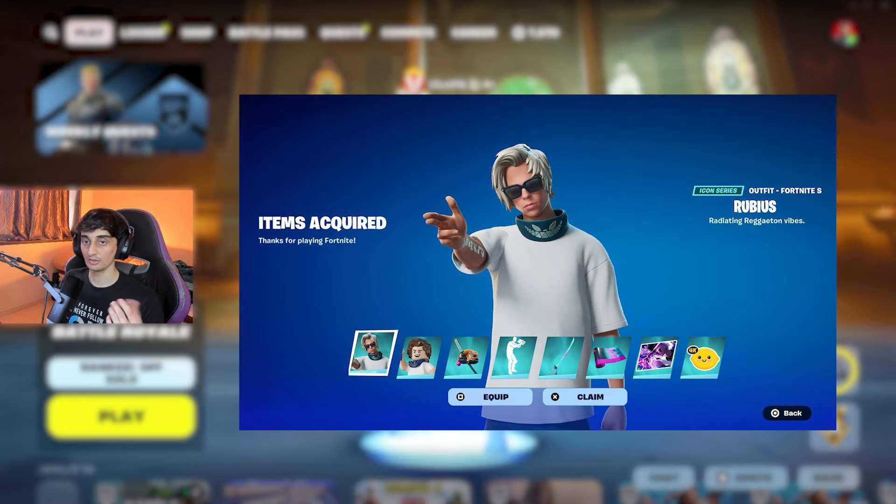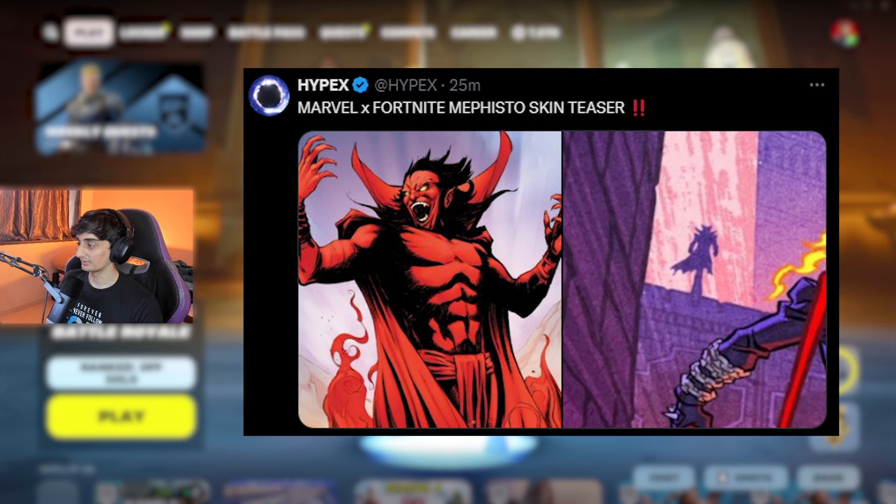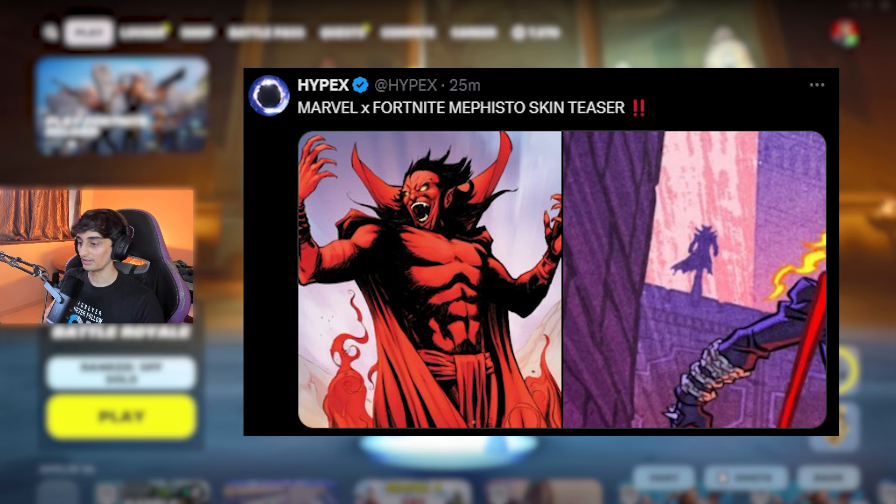Rubius joined the Icon series, so his skin should also be out soon. These are all his styles. We're also getting a Mephisto skin — this was spotted in the Ghost Rider image. It's only a teaser so far, but it should be out this season.